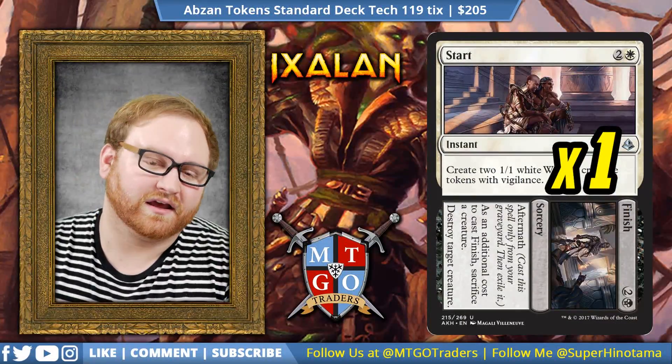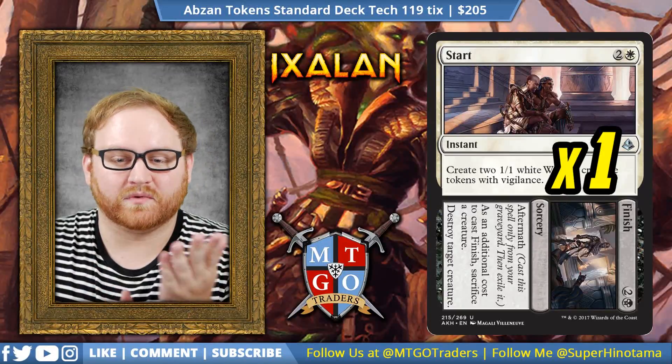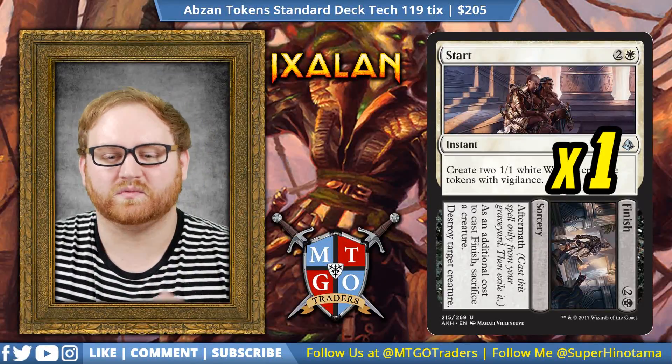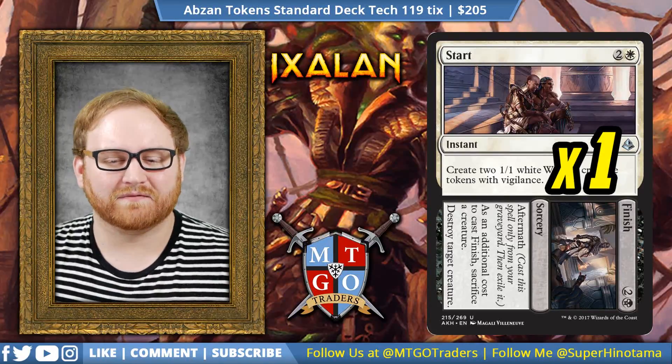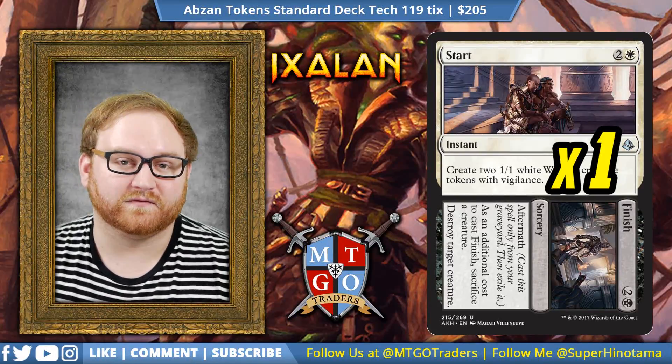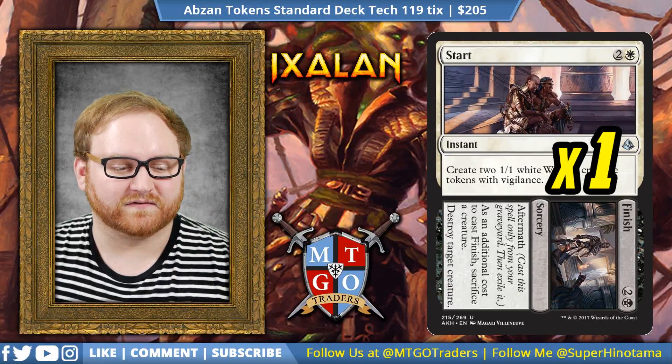We have one Start to Finish in the sideboard as well — the last card. We wanted another one to create two more 1/1 Warriors with Vigilance on our own, as well as having more unconditional removal via the Finish half. And that is the full list of 75.